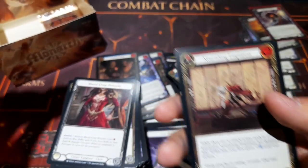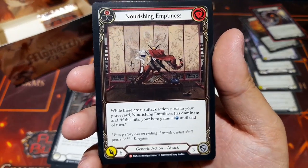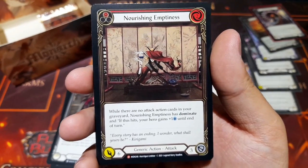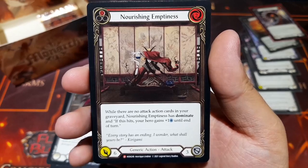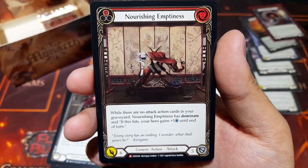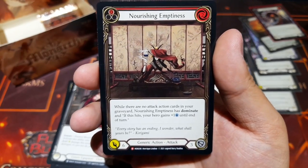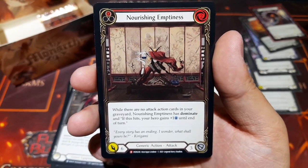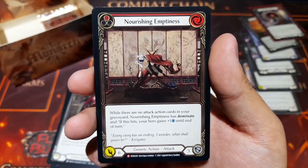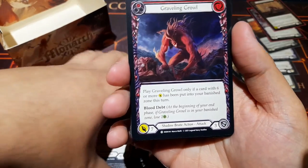And Nourishing Emptiness as another majestic — a generic action, costs two, insanely good art. While there are no attack action cards in your graveyard, this card has Dominate, and if it hits, your hero gets plus one hand size until end of turn. Six damage as well. Could be pretty good especially in blitz — sleeve it up.